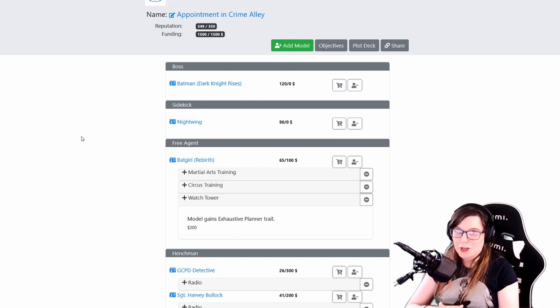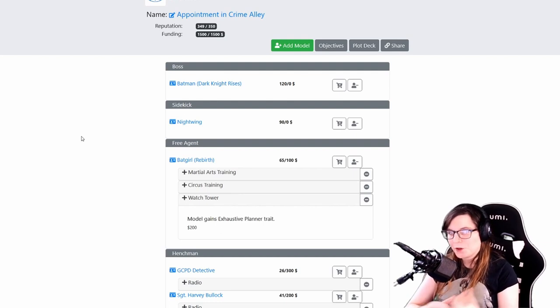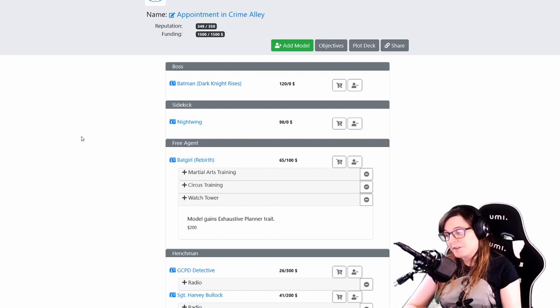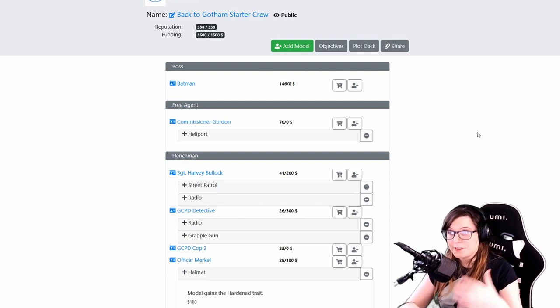For this sort of crew you're going to want to switch out some Batman specific objective cards for generic ones — pick cards that reward you for beating up enemy models or dealing damage. This is a very mobile, offensive crew and that's how you should play it — these models will genuinely be able to beat up most people in the game. Both of these lists have featured in battle reports on the channel, so do check those out. I've also included links to both lists in the description below.